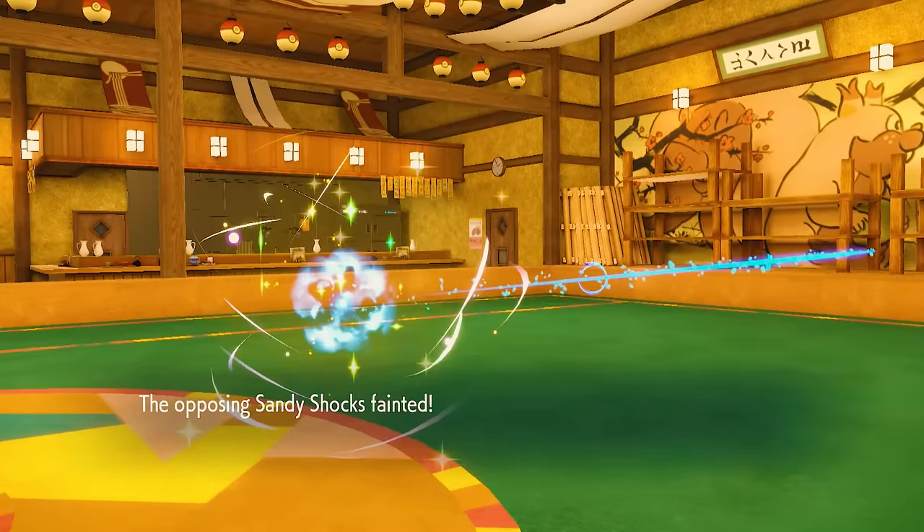They go back into Porygon-Z. This thing is Choice Scarf, but I'm faster than everything they've got, and a Close Combat pretty much finishes the game — except they actually have the Ghost Tera. The reason I was stoked to use Hitmonlee in this matchup is that while I am walled by Ghost, they didn't actually have one — except you can just turn Porygon-Z into one. But Close Combat goes right through with Tera Fighting, and then Shadow Ball is going to finish off the Hitmonlee. Not before we got the most satisfying Upper Hand though — we were able to take care of two big threats.